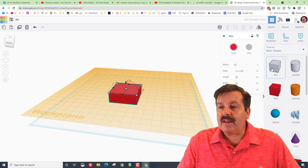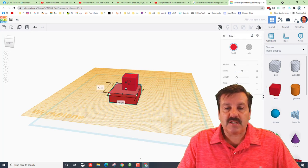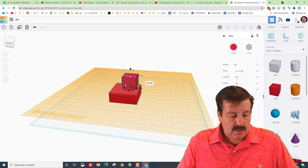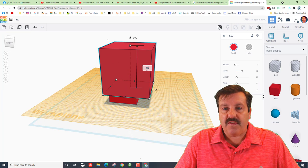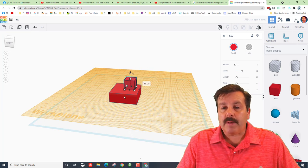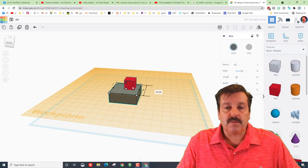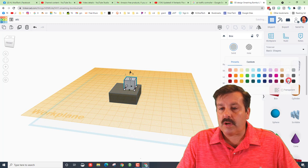I want to put another piece on top of this, so I'm going to use Work Plane. This is also going to be a box. The bottom piece is 40, so I'm only going to make this one 15. I'll hold shift and stretch it, then type 15 and press Enter. I'm going to make this one a dark gray — you can pick your own colors. I'll make the base a light gray.